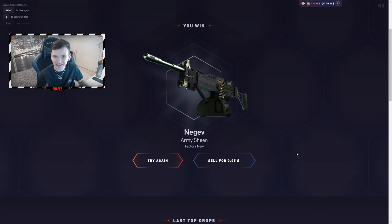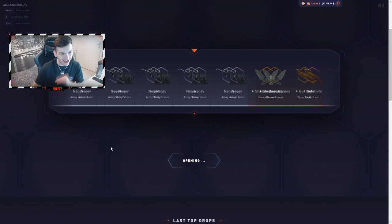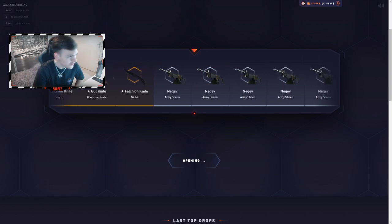I think that was case seven. Since those case openings are kind of boring, we're now going to do a chain case opening — opening the case while wearing my gold chain. Three, two, one — and that's a gut knife Black Lemonade. Nice! That's a negev army machine. Ladies and gentlemen, we're about to open case number nine — come on!